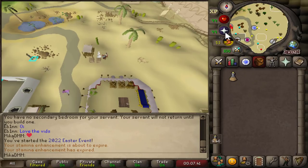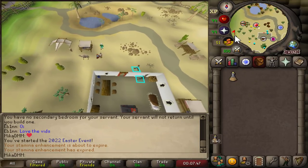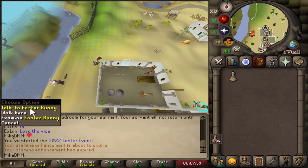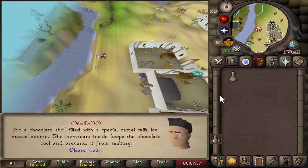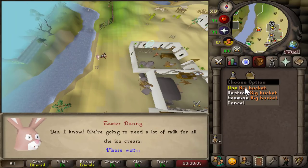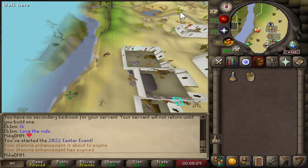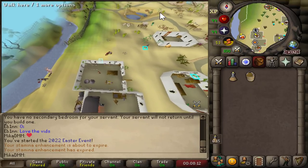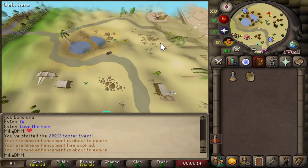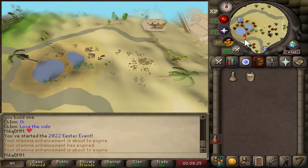We are now going to be returning back to the bunny and he should finally give us a big bucket. Here is the Easter Bunny once again, and finally we have the big bucket. What you do with this is you're going to have to use it on a camel. The camel located just a little bit northeast of here is Cam the Camel, and we're just going to go ahead and use this on the camel. As soon as we have the camel milk, we're going to return straight back to bunny.